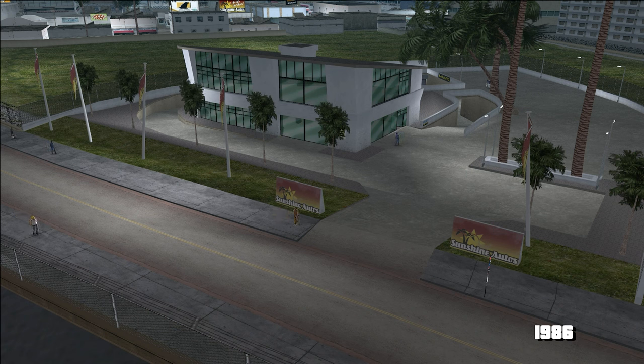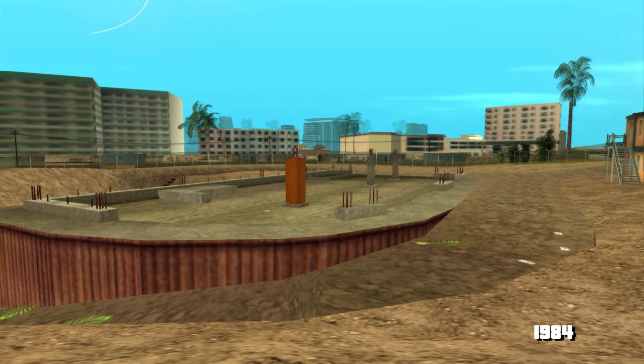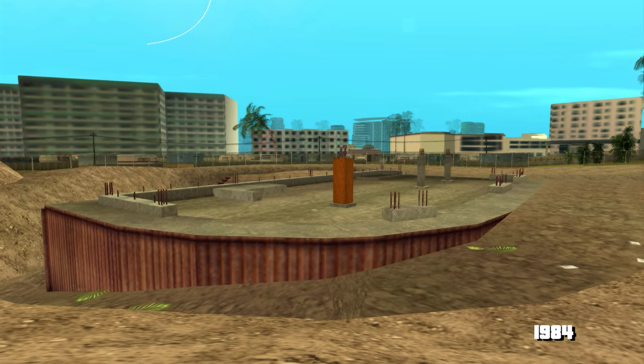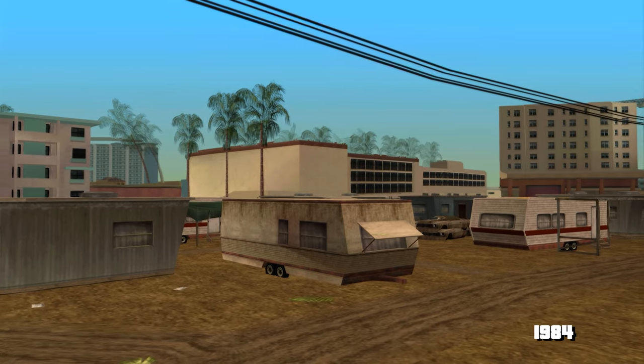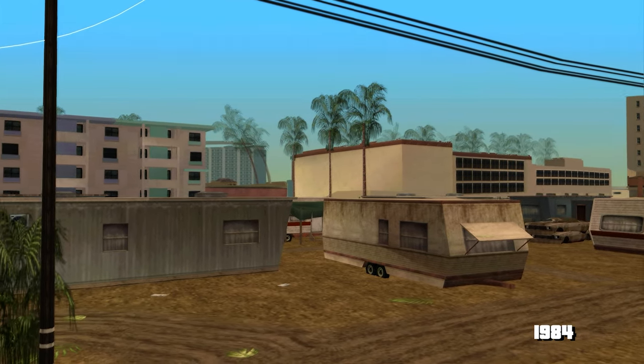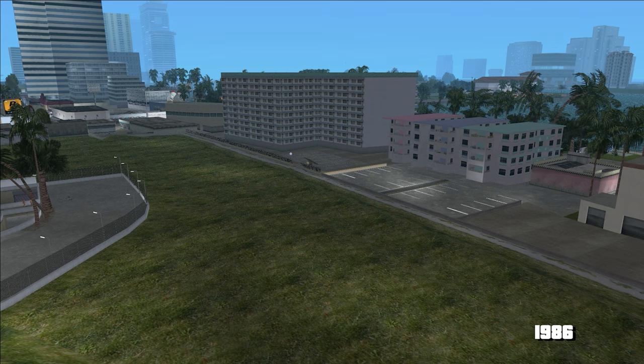Mai departe, în locul unde știm că e Sunshine Autos cu acea clădire iconică în 1986, se pare că în 1984 era doar un șantier. Chiar au stat să îl detalieze corect cu rampa curbată care duce spre garajele din spate. Iar în spatele reprezentanței este un parc de rulote unde vine Vic pentru niște misiuni cu țărănoii care stau pe aici. Doi ani mai târziu, tot parcul a dispărut complet fără nicio urmă.